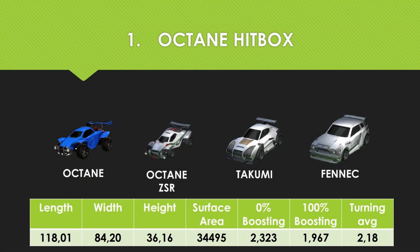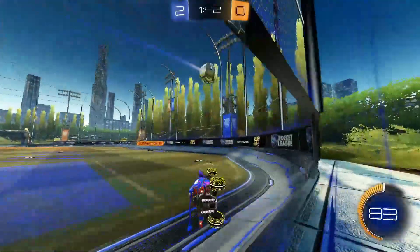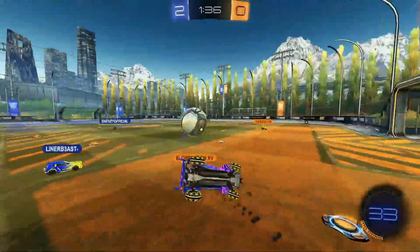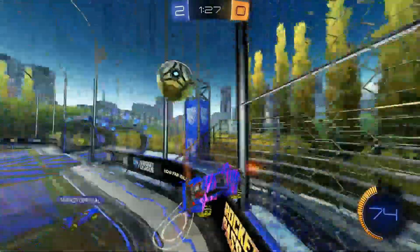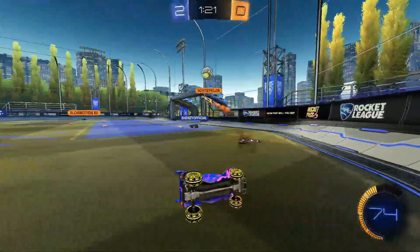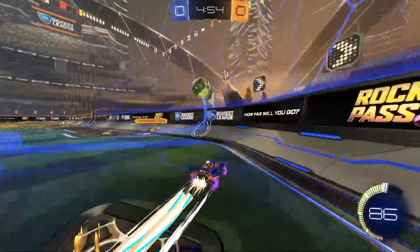Now, number one: Octane types — Octane, Octane ZSR, Takumi, Takumi RXT, and last but not least, Fennec. Among the competitive crowd, Octane reigns supreme. There's an unofficial consensus that Octane is the best all-around car. Around 65% of all professional players exclusively use Octane for ladder play and in tournaments. Whether it's aerials, dribbles, powerful shots or something else, Octane and its creative variant Octane ZSR will serve you very well. Much of Octane's success is derived from the elusive feel of the car. The players who swear by it often state just how smooth, natural and realistic it feels to handle Octane in all aspects of the game.